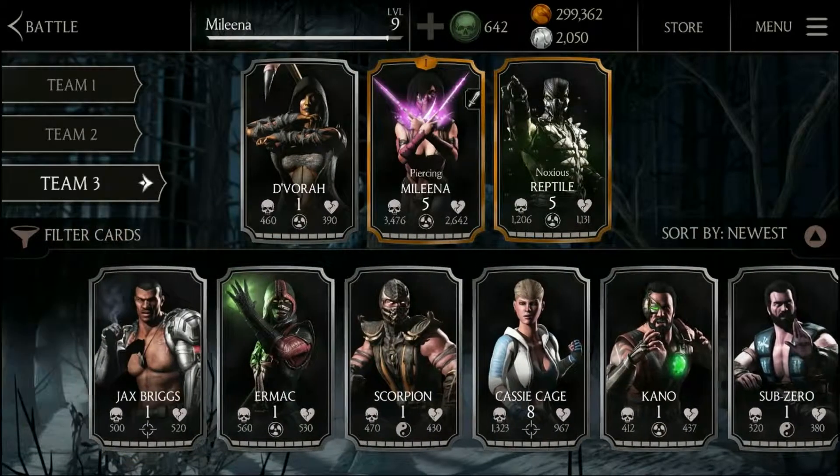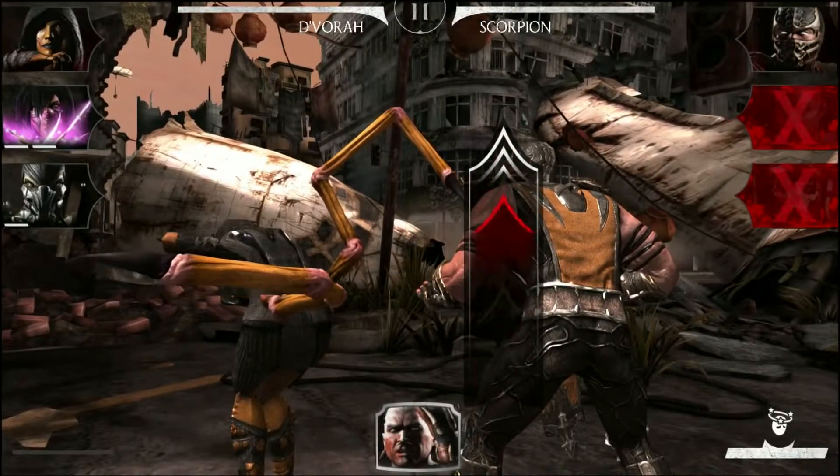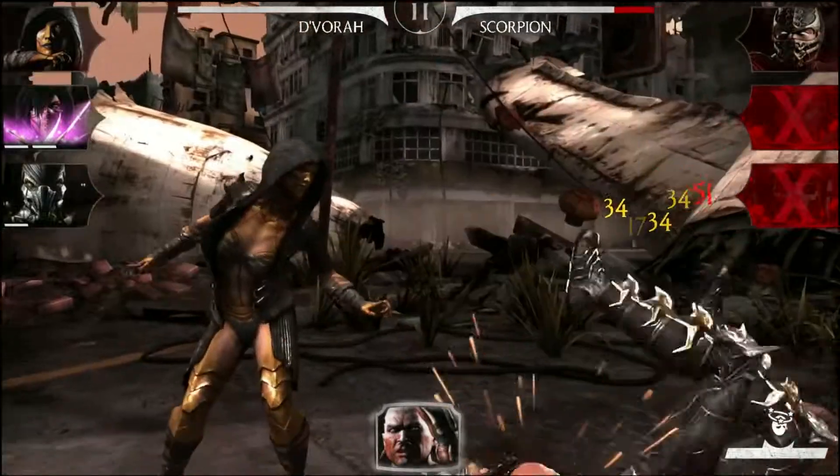You can also consider teaming her with Gold Devorah. With her fully upgraded Razor Scythe, Molina will easily carve through her enemies affected by Devorah's deadly venom.